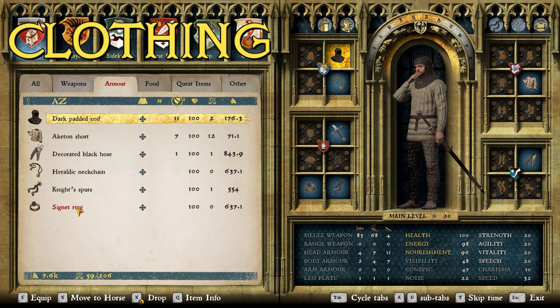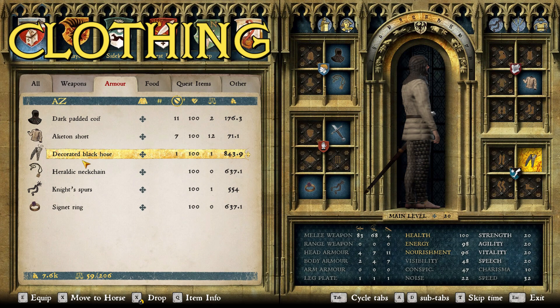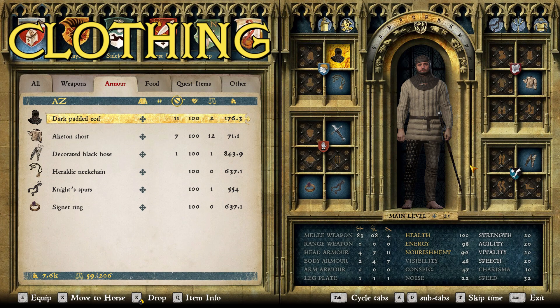For clothing, we start with the same basic accessories: the signet ring, knight spurs, and heraldic neck chain. But we changed the clothing. I went with the decorated black hose because they look Italian-ish and fit the color scheme I was going for. I went with the akuton short — a pretty unique piece of armor in the game; when I find it I like to incorporate it because it's nice and short, doesn't hang out, and just looks nice. Then the dark padded coif, going for that monochromatic color scheme for the base layer.